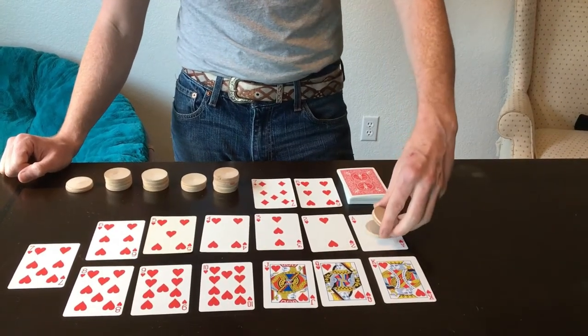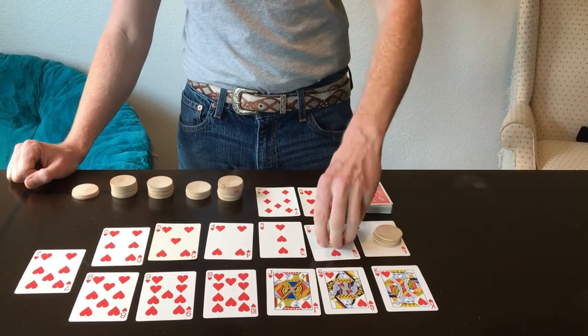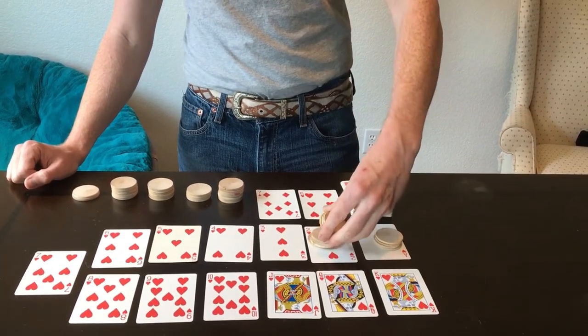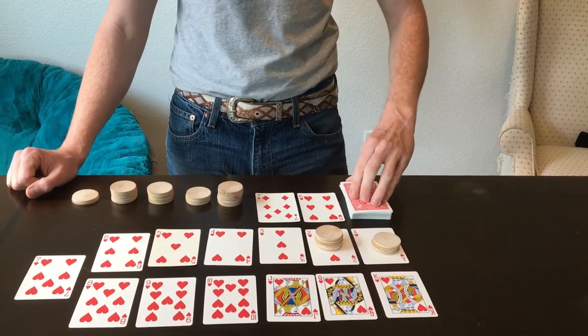He's going to be putting four wooden nickels on the Ace and also putting six wooden nickels on the two. You can make multiple bets in Faro — that's not a problem.